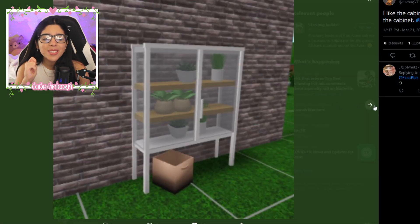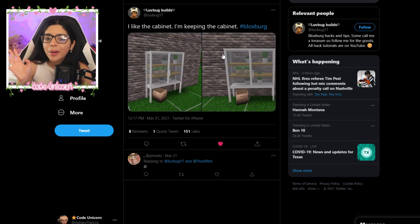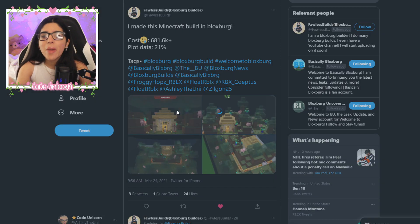The next one is from Love Bug — they made a little cabinet which is super cute. I think these are just small little builds you can do. Really cute cabinet — this would be really good in like a greenhouse or something. And here's another really really cool build from Flawless Builds — they made Minecraft in Bloxburg!